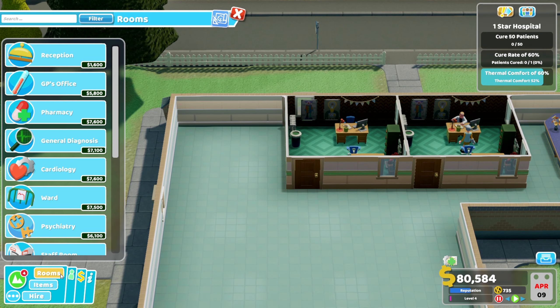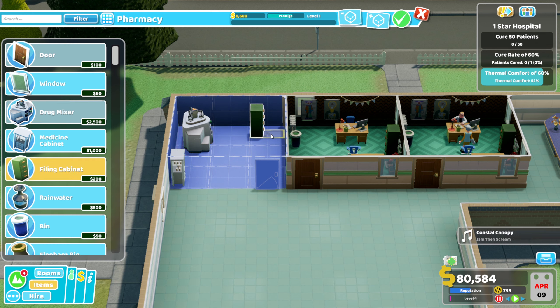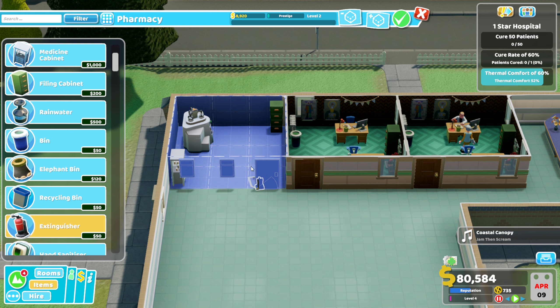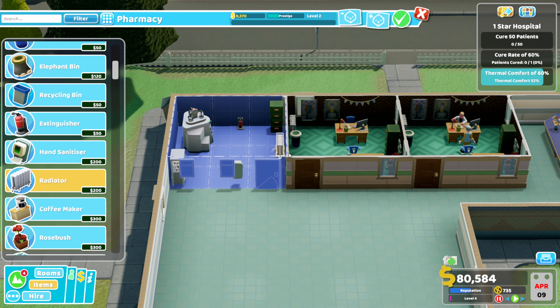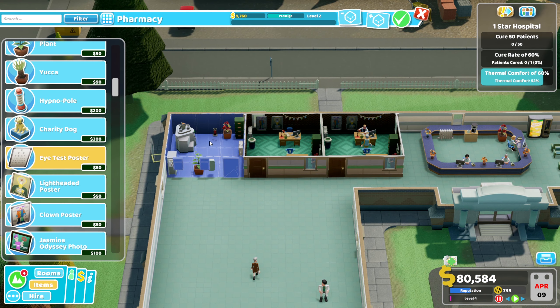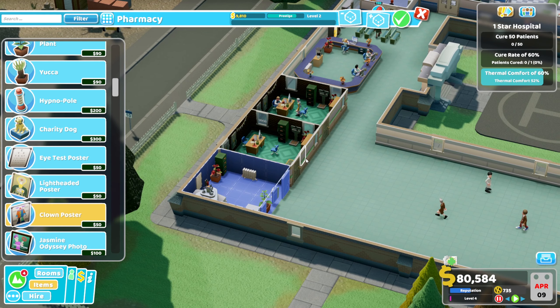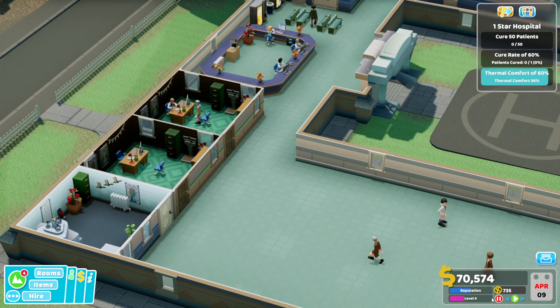We need to build a pharmacy, and I think it'll fit perfectly in there. This is going to be a cramped room — not a lot of space. But at the moment I don't actually have the space to use, considering I need to build two huge rooms on the opposite side of the hospital. It is going to be difficult until we get enough money to expand into one of our new areas. That's our pharmacy in place.